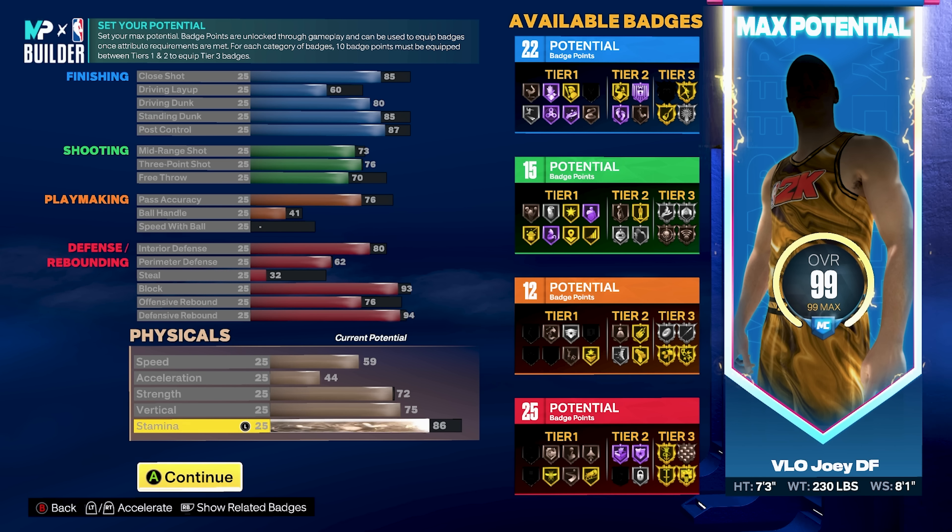Coming out of the MyPlayer builder you're going to get player comparisons of Jusuf Nurkic, Brook Lopez, and Arvydas Sabonis, and you'll get the build name Glass Cleaning Finisher. Now let me quickly show you the second version that has a little less defense and more finishing.